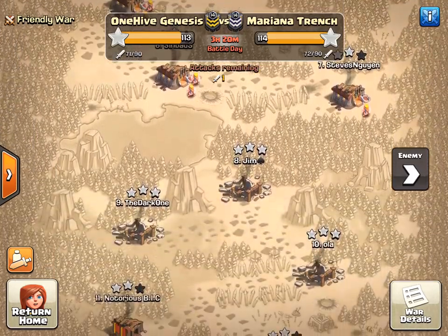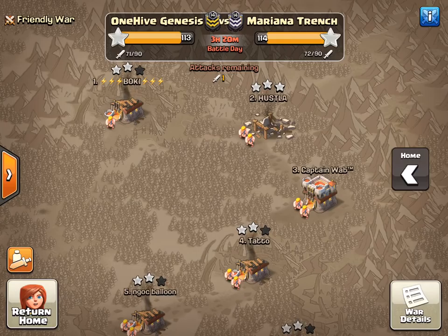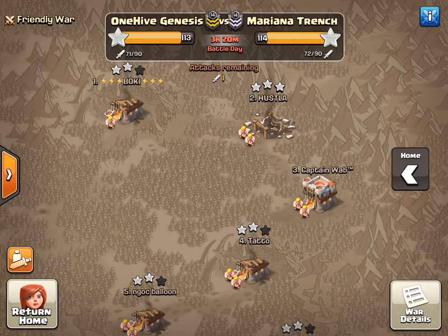This is CWL — serious stuff here, getting towards the end of the war. Looking pretty good for us. We do have one 11v11, and we are leading in 10v10s. So we're in pretty good position right now, but we want to add more 10v10s and give ourselves more 11v11 attempts.